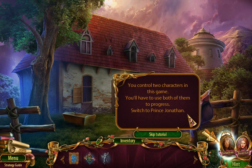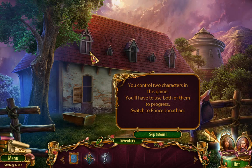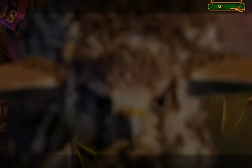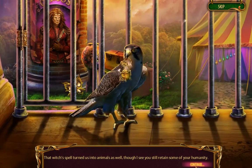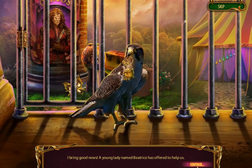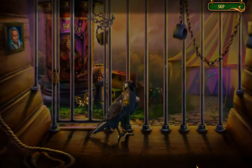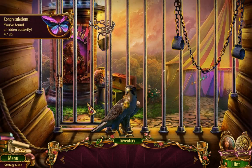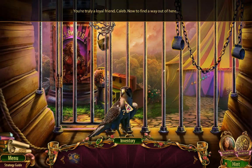You can control two characters in this game — you'll have to use both to progress. Switch to Prince Jonathan — which I cannot not do. Okay, cool. Master Jonathan, can you hear me? It's Caleb. That witch's spell turned us into animals, though I see you still retain some of your humanity. I bring good news — a young lady named Beatrice has offered to help us.